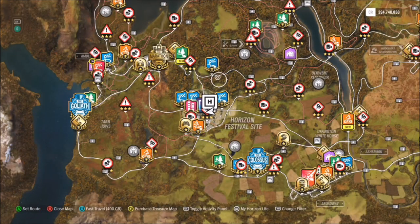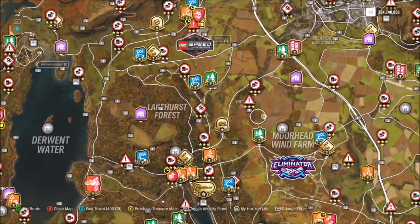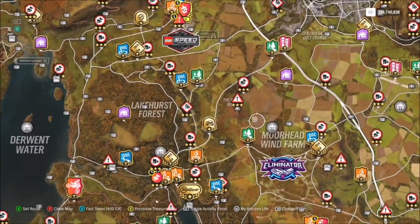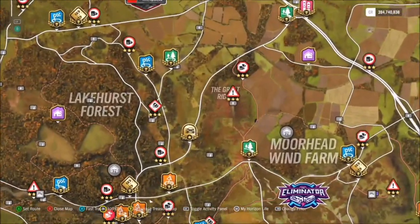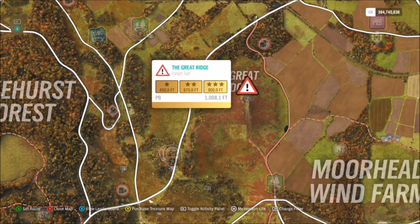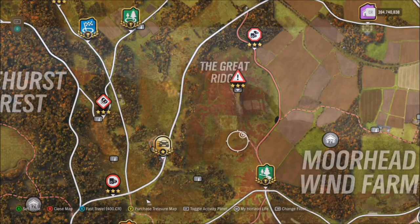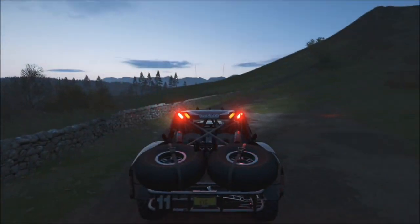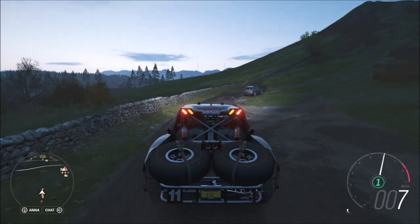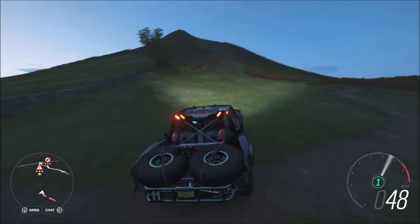For the location, we always start off at the Horizon Festival. Head over to the Moorhead Wind Farm just above the Eliminator and you'll see a jump just to the north of the wind farm — it's called the Great Ridge. There's also a little location note on there. You can spawn in just off the tip of the dirt road and then drive to the top of the mountain, to the tip of the Great Ridge.